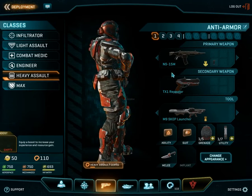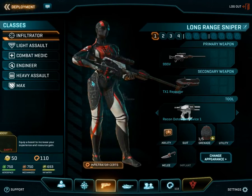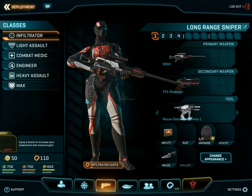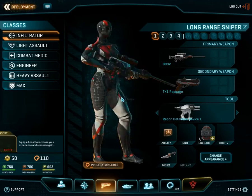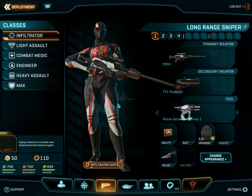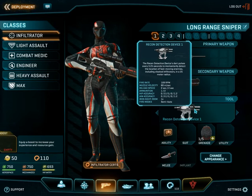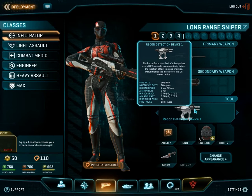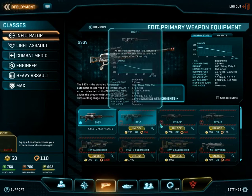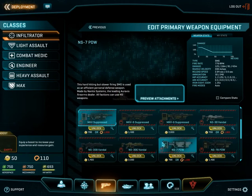Each class has its purpose and use on the battlefield — such as the infiltrator, which, obviously as you can tell by the name, should be pretty clear. They are essentially infiltrators, but also good for assassinations as they have a cloaking device. They also have a tool — the recon detection device — which when fired will help you see other cloaked enemies in the vicinity. So it's harder for people to sneak up on you. For the infiltrator, there are plenty of types of guns, including many different sniper rifles.